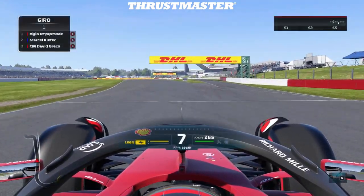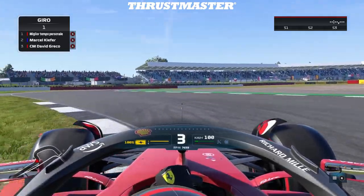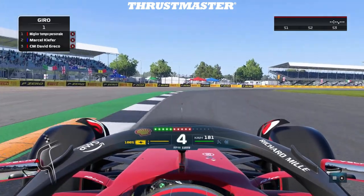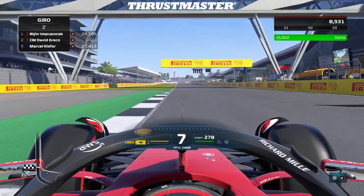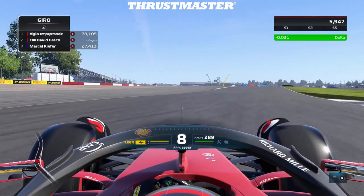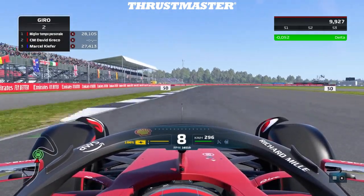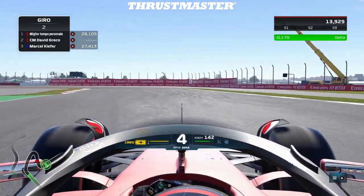Once we start the lap you'll be able to see the delta — how it improves the overall performance of the car. This is just going straight and right away the delta is better and better. In the corner, a lot better — we gained half a tenth in a flat-out section of the track.